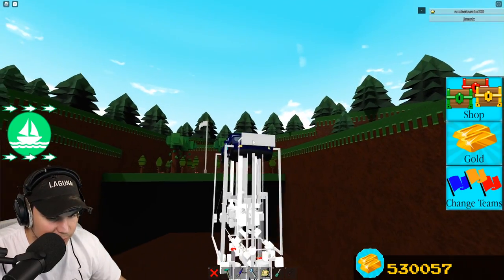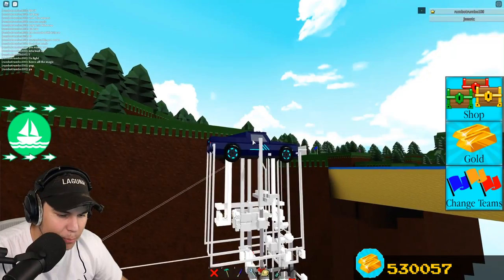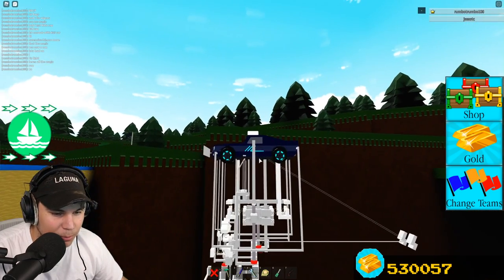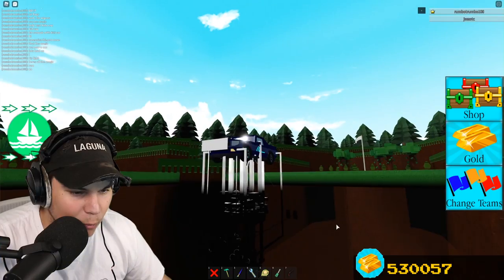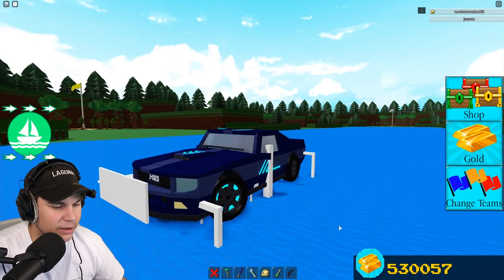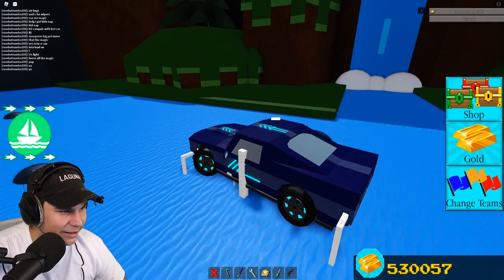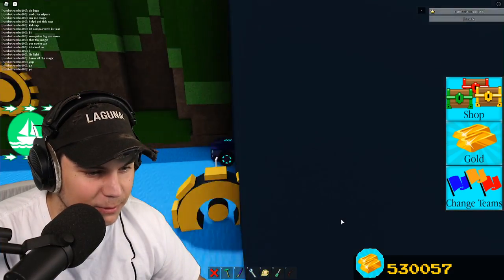That is crazy. When you start driving it, why does that thing there start twitching? Oh, that's the engine. If I pull backwards that thing for the red lights is showing. Oh my God, this is like the most unnecessarily overcomplicated thing I have ever seen, but it's incredible. I love it. Look at the window wipers — that is crazy.